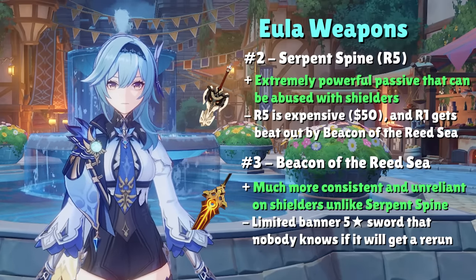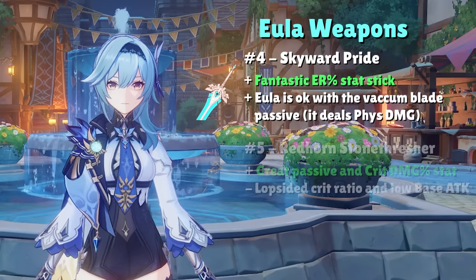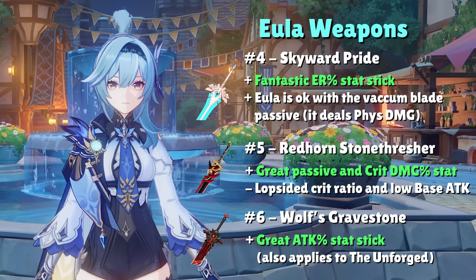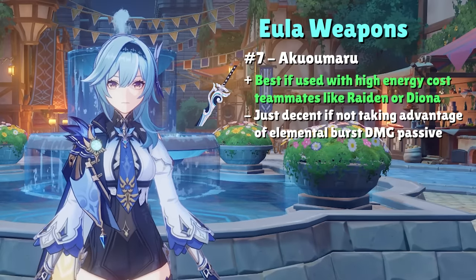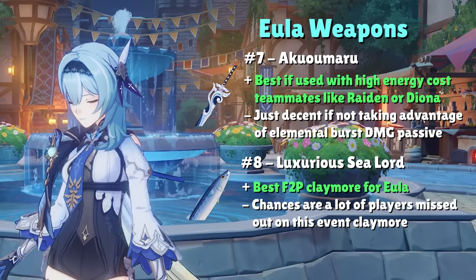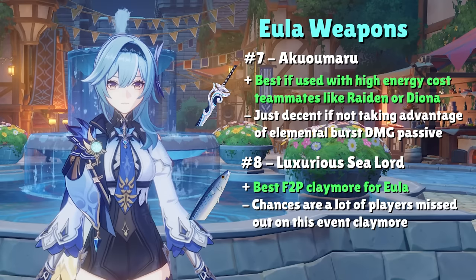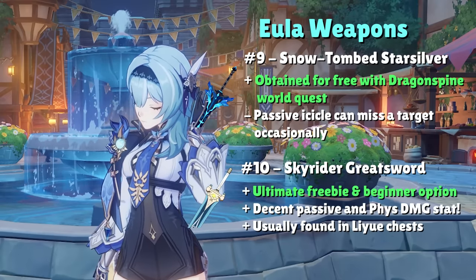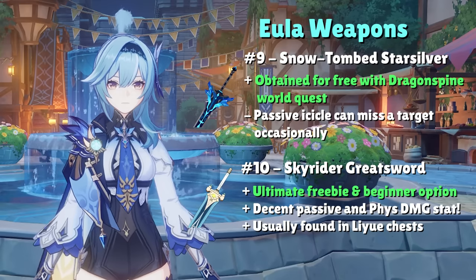Those are the top 3 claymores for Eula, but there are still plenty of 5-star and 4-star options to choose from. Skyward Pride, Redhorn Stone Thresher, and Wolf's Gravestone are common 5-star alternatives for Energy Recharge, Crit Damage, and Attack% respectively. As for 4-star claymores, aside from Serpent Spine, many of Eula's best options are free-to-play friendly. Akuomaru is the only limited banner 4-star claymore worth considering, for its elemental burst damage bonus when run with high energy cost characters like Diona and Raiden Shogun. The Fish Claymore, Luxurious Sea-Lord, is typically considered the best completely free-to-play claymore, though many players missed its event. Otherwise, the craftable Snowtomb Starsilver from the Dragonspine world quest or the 3-star Skyrider Greatsword are solid early options.